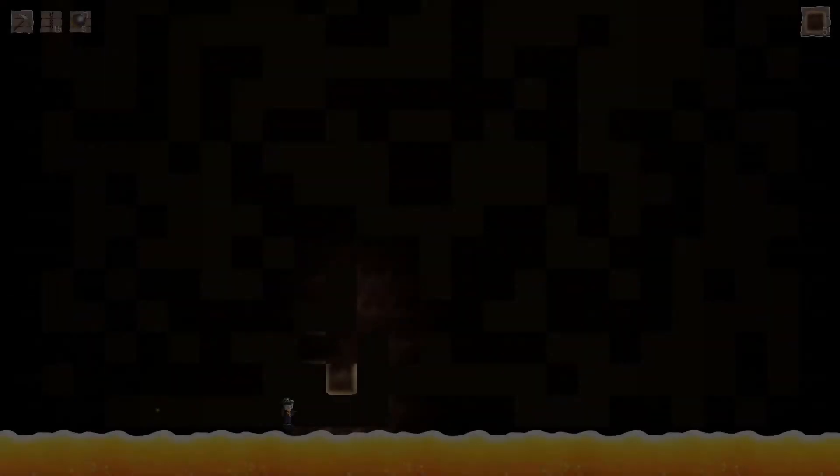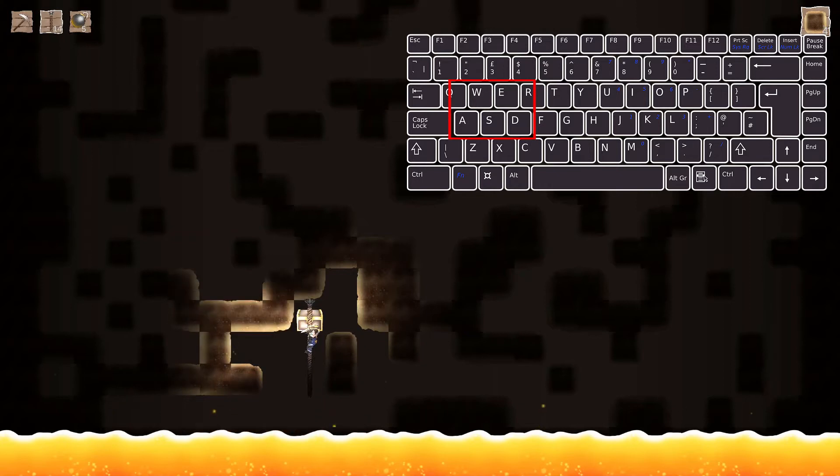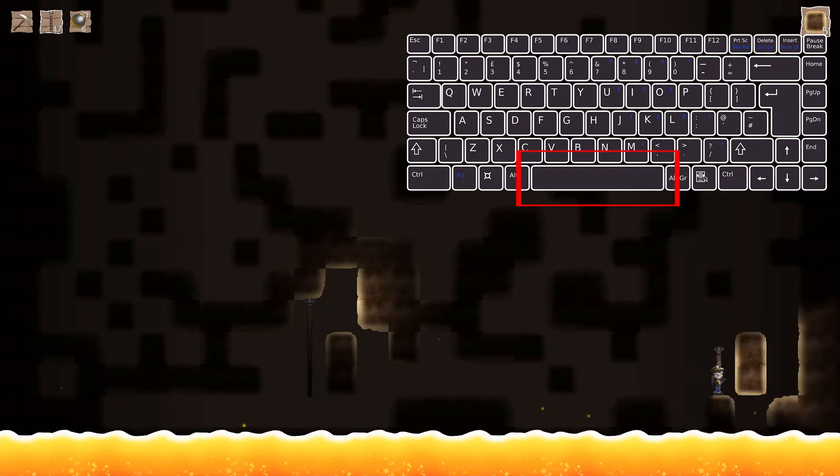Here are the controls for the player with the keyboard. Use the WASD keys to move. You could use the arrow keys, but since we made the game in a certain kind of way, we recommend that you use anything but the right side of the keyboard. Press the space bar to jump.